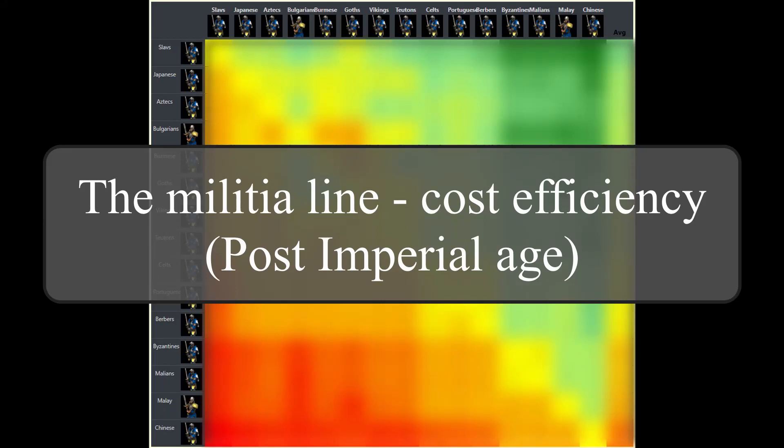Hello everyone! This video is all about the cost efficiency of the militia line in post-imperial age. I don't say it's all about champions, because some civilizations, even some of those with bonuses for the militia line, don't have access to champions, but only to two-handed swordsmen.